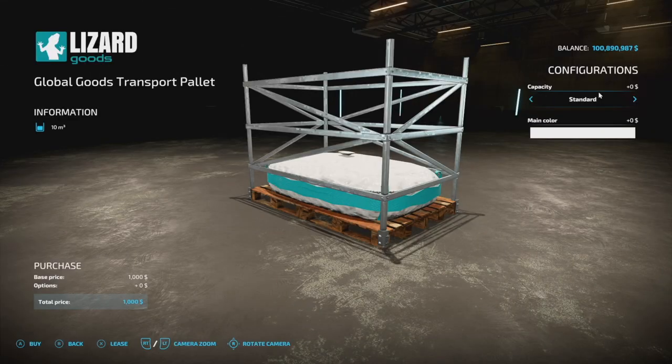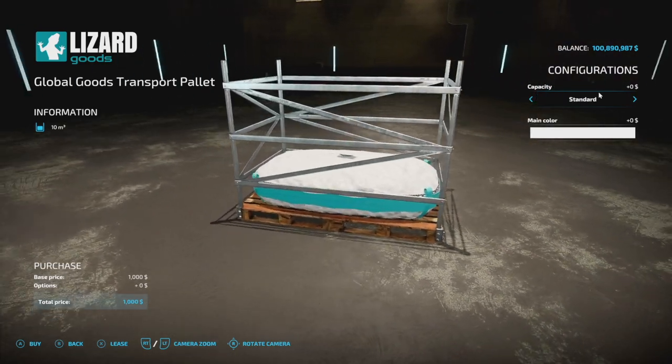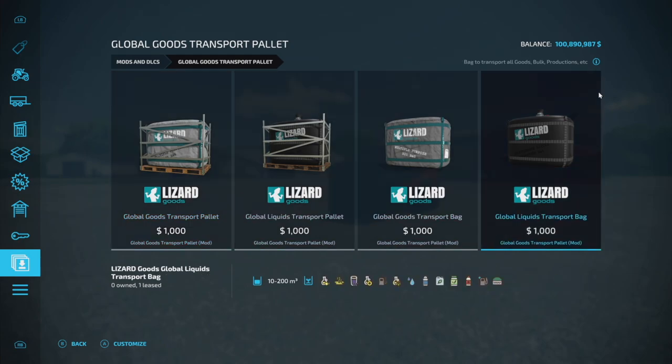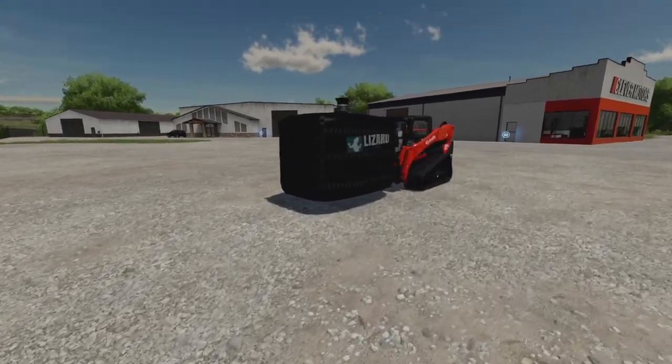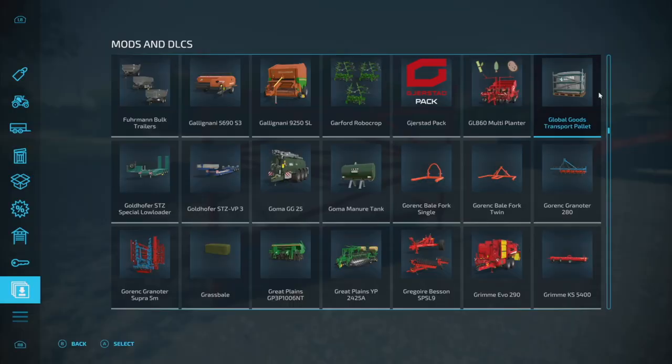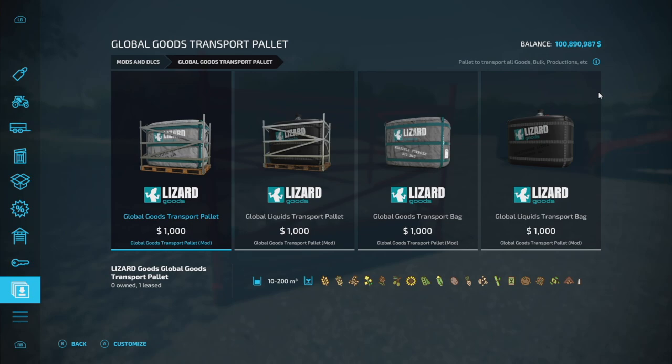Starting off today with what is basically a game changer for pallets — console players and everything in between — the Global Goods Transport Pallet from 82 Studio. This is really neat, you've got four different pallets with this: the Global Goods Transport Pallet, the Global Liquids Transport, and then a bag version. Basically what these do is they accept everything — quite literally everything — and they include around 10 to 15 different productions as well, so if you have something like the Grain Mill Plus installed, they'll be able to get everything from that mod.